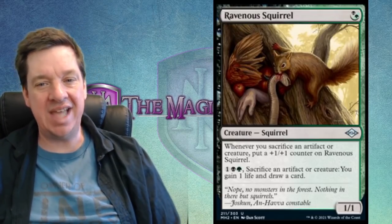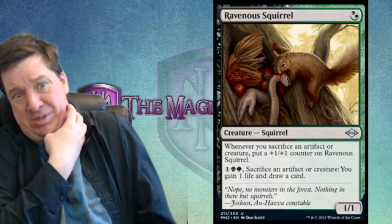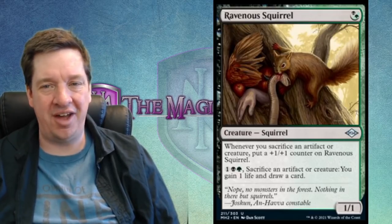You can see blood leaking down from the tree. The second ability literally represents the squirrel sacrificing artifacts or creatures — you point at one of your troops and the squirrel leaps up at its throat. It's almost like a Monty Python skit. This is a vicious dangerous squirrel that eats everything and just gets bigger and bigger. The flavor text says 'no monsters in the forest, nothing in there but squirrels.' There are some monsters out there.